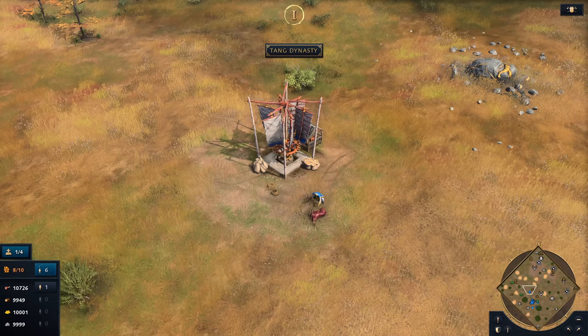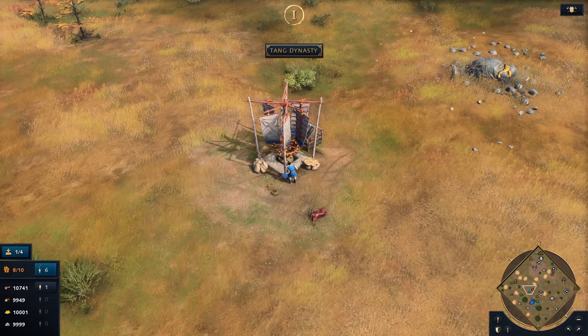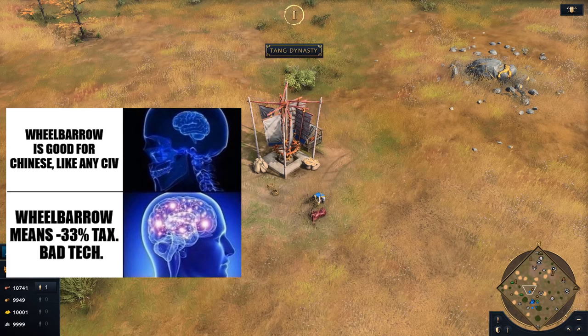This leads to the second level of analysis. At a glance, it looks like you may in fact be worse off with wheelbarrow when everything is considered — this is the Chinese wheelbarrow paradox. By increasing the efficiency of your villagers, you're lowering their tax generation, and some may speculate your economy could actually be better off without improving villagers in the first place. This level 2 analysis could lead to concluding wheelbarrow is a net negative tech.